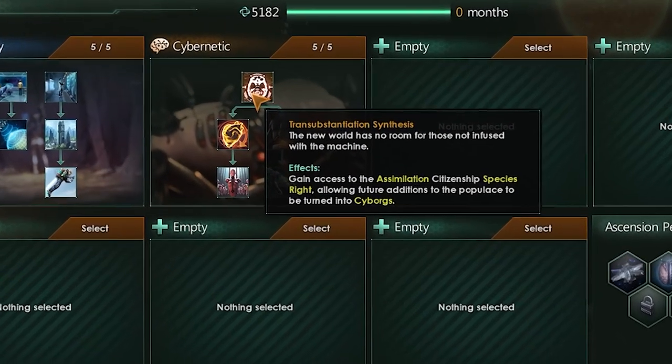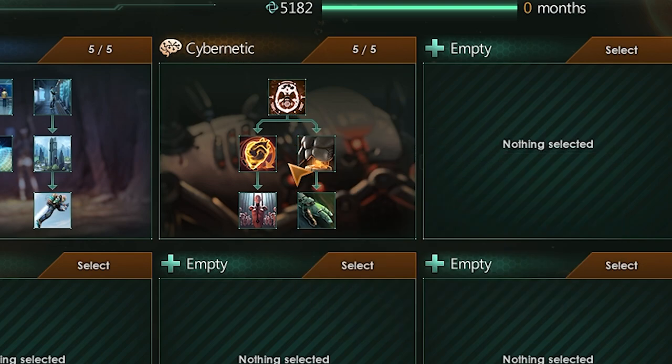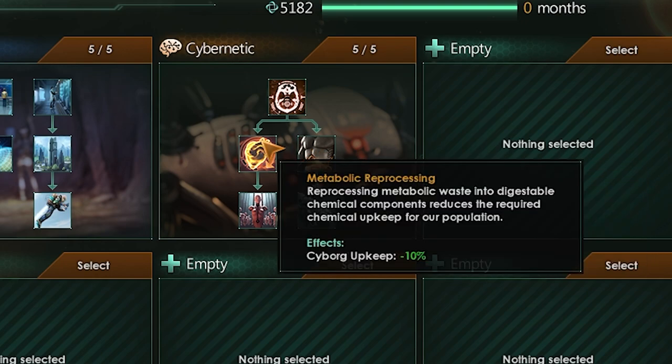Transubstation synthesis is basically assimilators light — whatever pops you have within your empire, you can turn them into cyborgs as you go. Whether or not this is on a voluntary basis is a whole different question, but it's there. From there, there are two paths: the path on the left and the path on the right. Metabolic reprocessing reduces your cyborg upkeep by 10%. Very straightforward — a perfectly fine little ability.